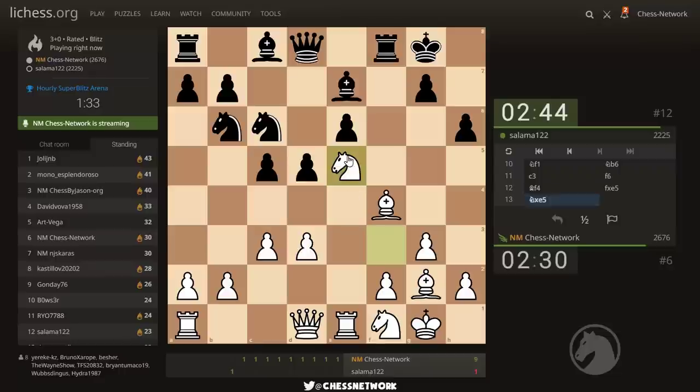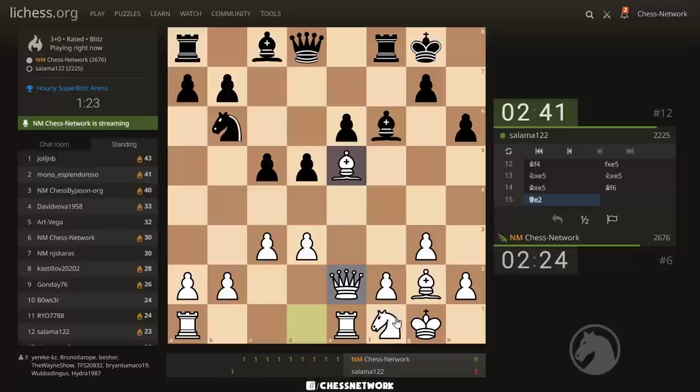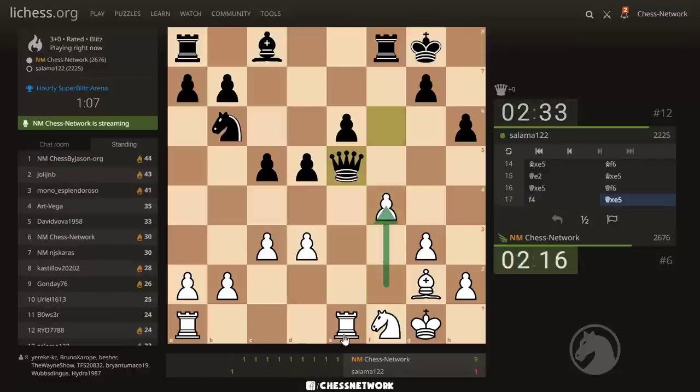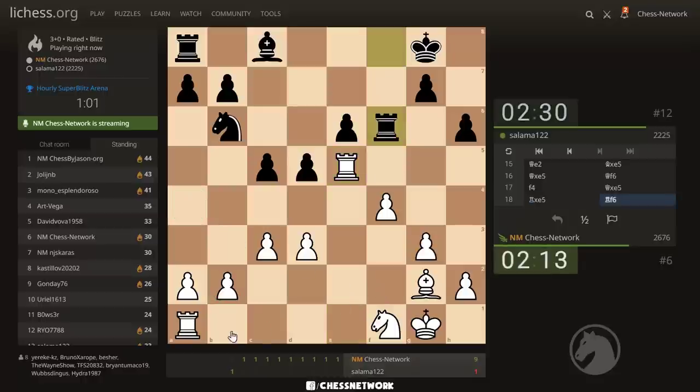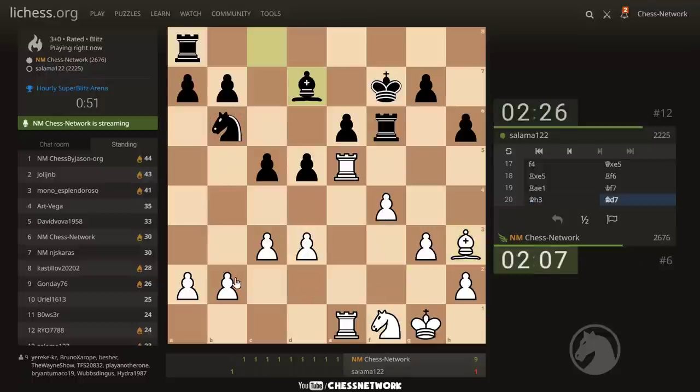This is the other approach — pressure on e5. I want to maintain control over this square. So much for that though — the knight could return. Let's begin with this one. This knight does not want to be here, he wants to be on e5 as soon as possible. Okay, we're threatening f2 — let me support the queen. The main thing is to stop queen takes f2. Knight on a4 is no big deal. Let's put more pressure here — this stops knight d7. Let's continue to keep pressure at this point.